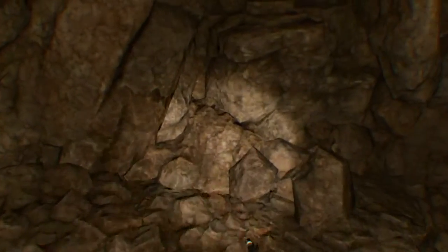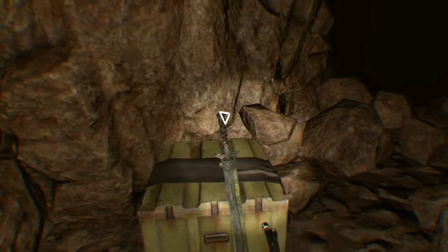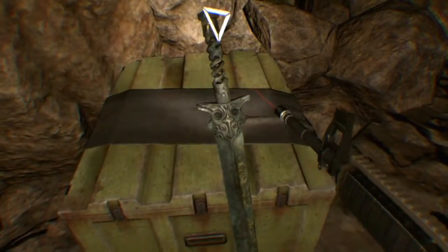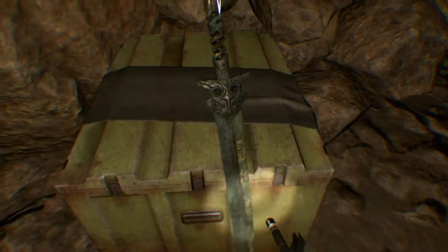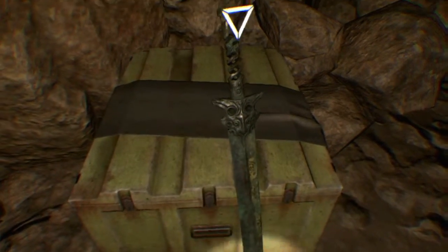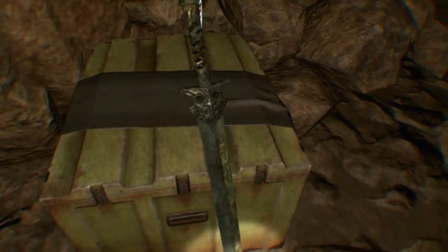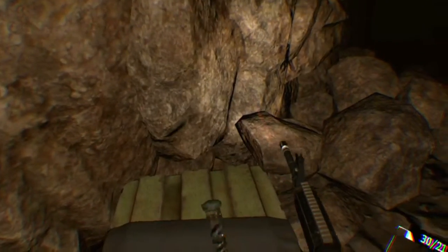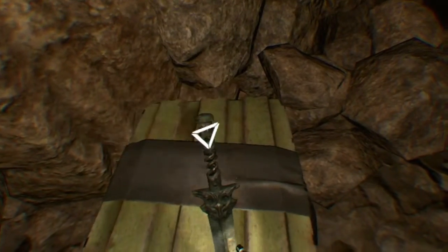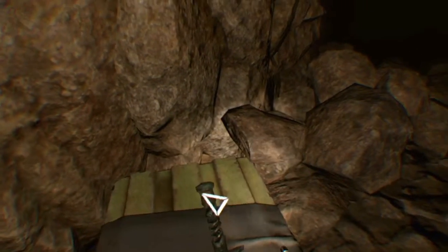Oh, it looks like a sword — it is a sword! That's a badass sword too. Is that Valyrian steel? It's not Valyrian steel, it's copper. Look at that green corrosion on it — that is a copper sword. Or it could be silver; silver has that dark corrosion on it as well.